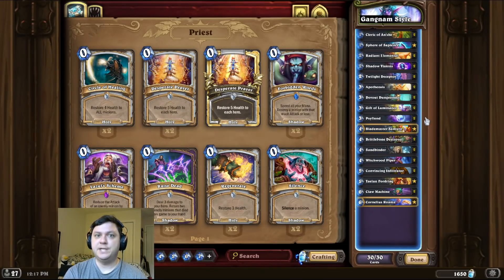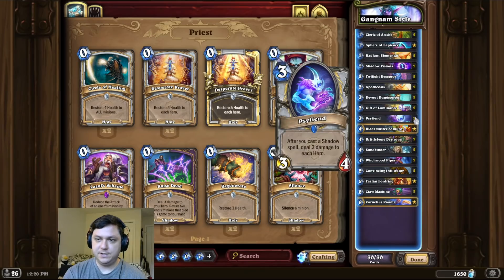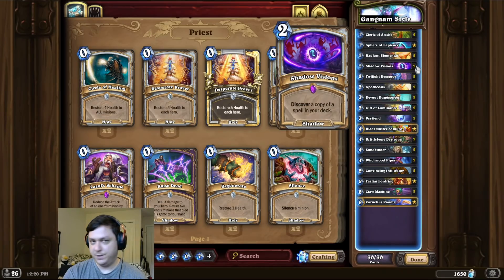Alright, deck intro time, and this time we've made a great discovery. For this combo we're first going to start by playing Psyfiend and Double Radiant Elemental. Then we place Apotheosis on the Psyfiend and we play Infinite Shadow Visions for the OTK.